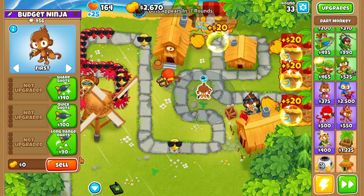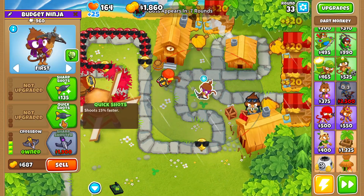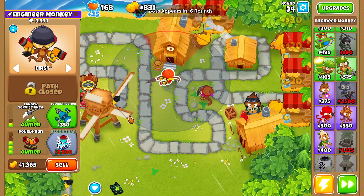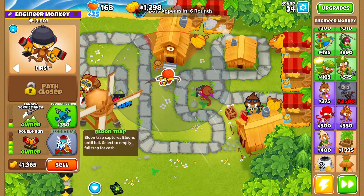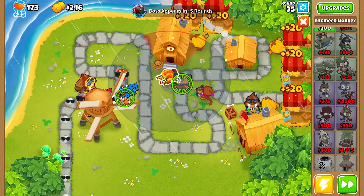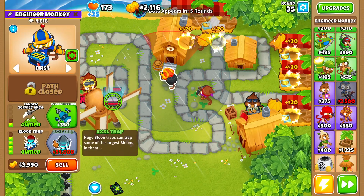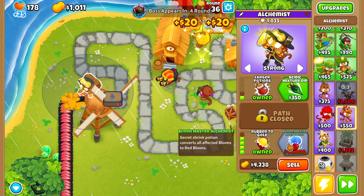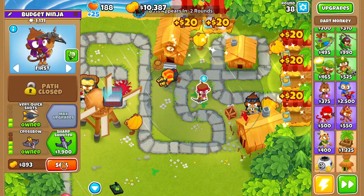Round 33, we're going to upgrade this dart monkey up to crossbow with very quick shots. Round 34, we upgrade our last banana farm. Then we come back to our engineer monkey and upgrade it up to balloon trap, targeting it so it's dropping our box out of its range. We're also going to upgrade the alchemist up to rubber to gold.